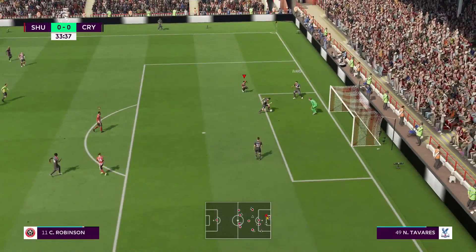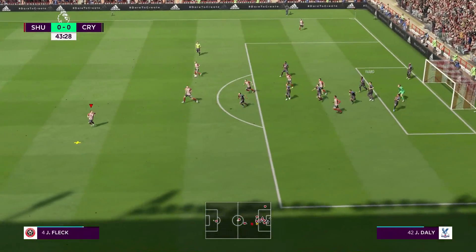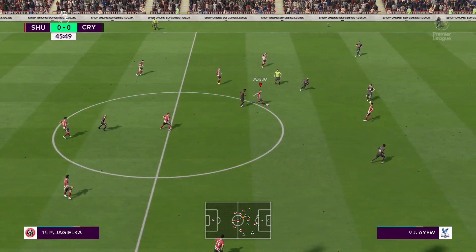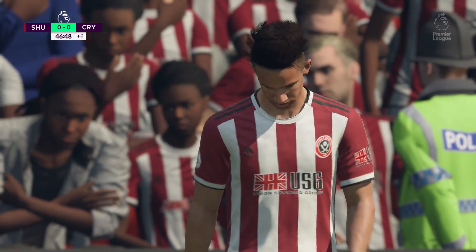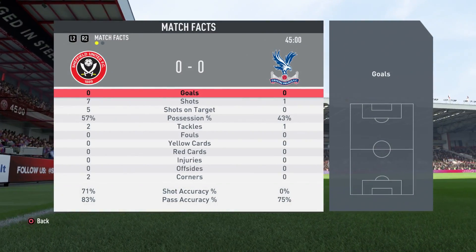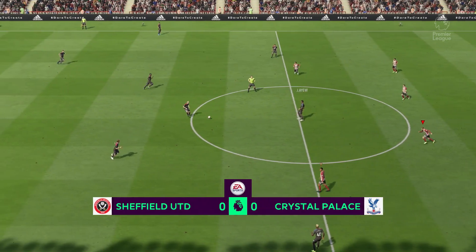Wayne Hennessy tips it away. Jagielka can find Freeman running into the box - straight at Hennessy. That is a good save with the power of the shot. Robinson gets clear with a through ball but puts it wide. We've had six more shots than Crystal Palace. They haven't even had a shot on target - we've had five. We're just unable to find the back of the net. Hopefully the second half brings a bit more fortune, especially in front of the home crowd.